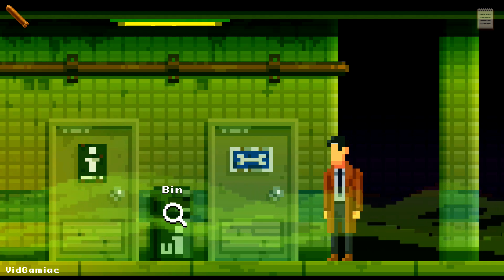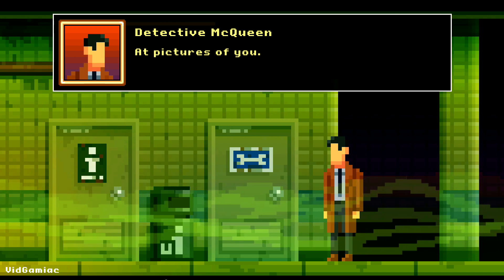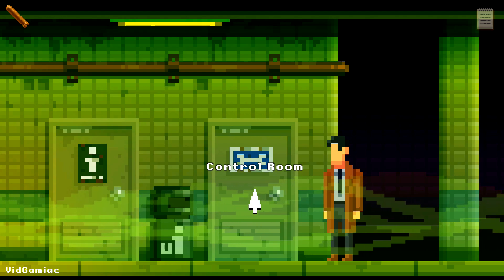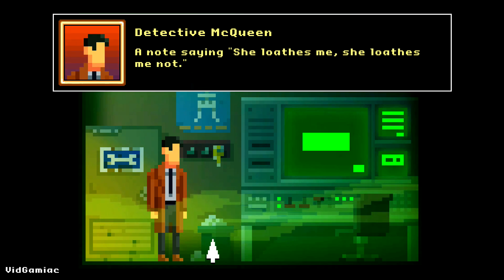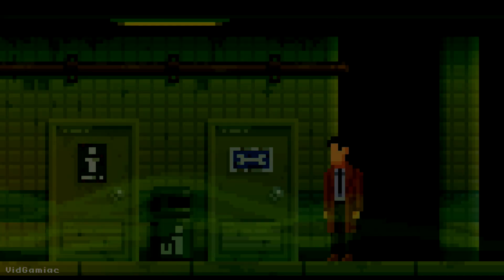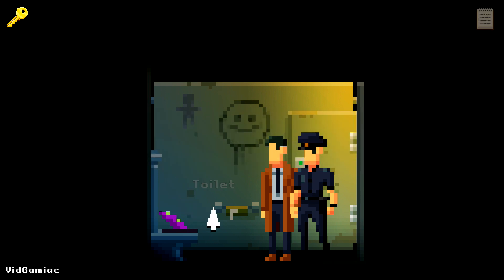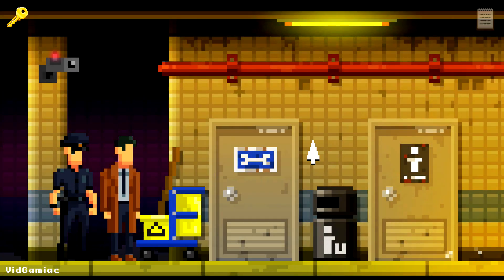Once you are over here in the dark side version of the bathroom and control room, make sure you grab the bin in front. Then you can actually head inside the dark side control room and in here is going to be another bin. You are supposed to come back here later for the key, however you might as well knock out the collectible as soon as you can. Then you do a little bit of puzzle solving that eventually ends up with you getting that key.